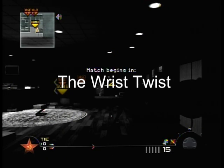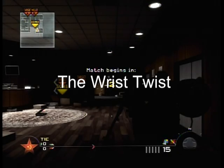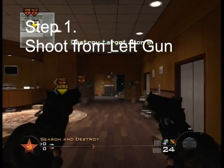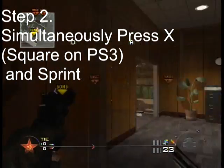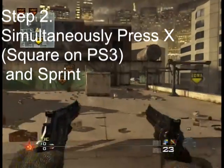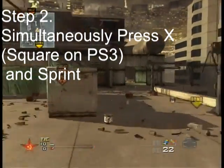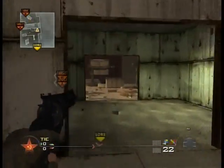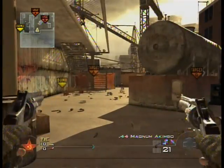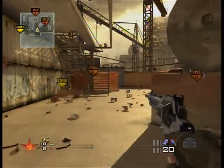Alright, so what you're going to want to do — this is the wrist twist. All you do is you shoot out of your left gun and then simultaneously press X to reload — or I believe it's square on the PS3 — and sprint at the same time. And that will make this animation happen. It'll lock your left gun in the reload.